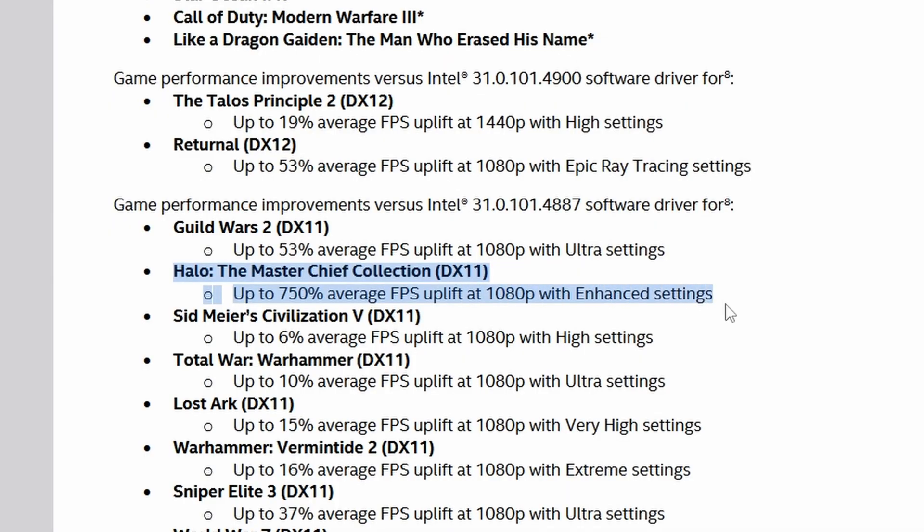We'll test with the current driver on my system at 1080p and Enhanced settings, because those are the only parameters Intel provided in the release notes. It's important to point out that the release notes only tell us it's a 750% improvement at 1080p Enhanced — they don't specify which driver version they're comparing against or whether it's comparing to the very first driver or the last one. So we have to assume it was compared to this driver and that performance scales linearly across different Arc GPUs.